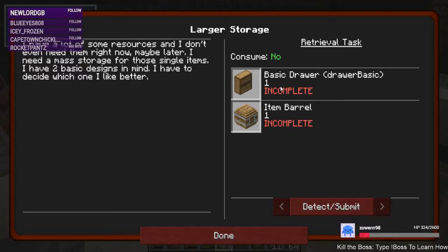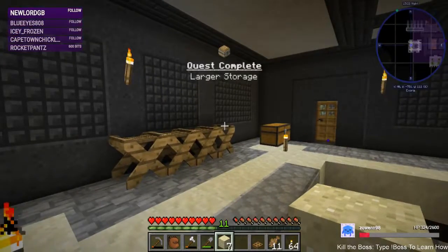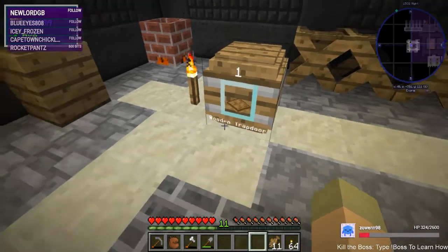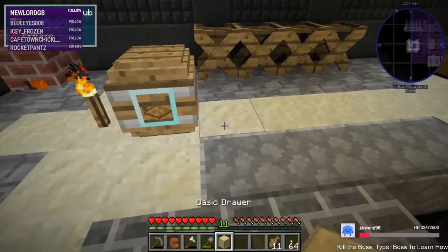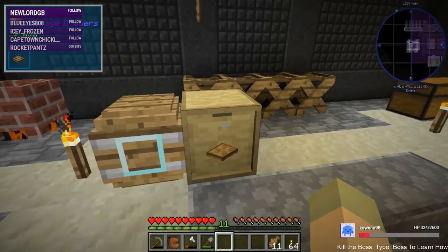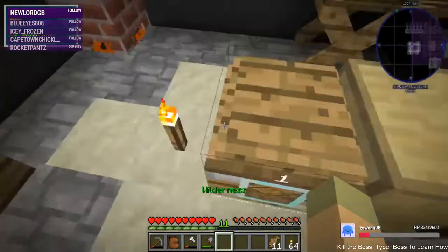Oh, do they have to be oak? That is a flaw if that's the case. Nope, there it goes — just took a second. Yeah, there it goes. I like the way these look, they look really neat. It even shows a number already, which is different from storage drawers. With storage drawers, you have to actually add upgrades to display the amount in there, and it'll never tell you what it is. That's one thing I really like about these wooden barrels.